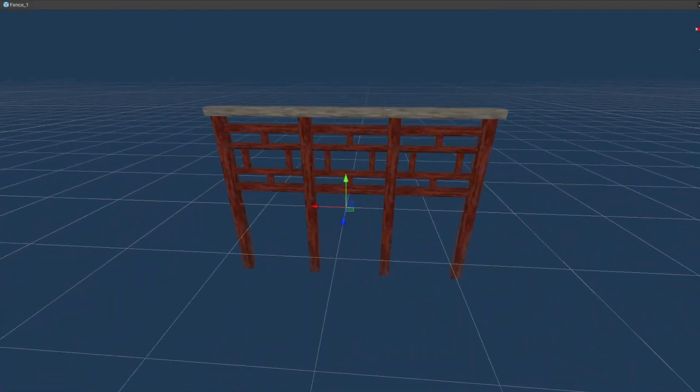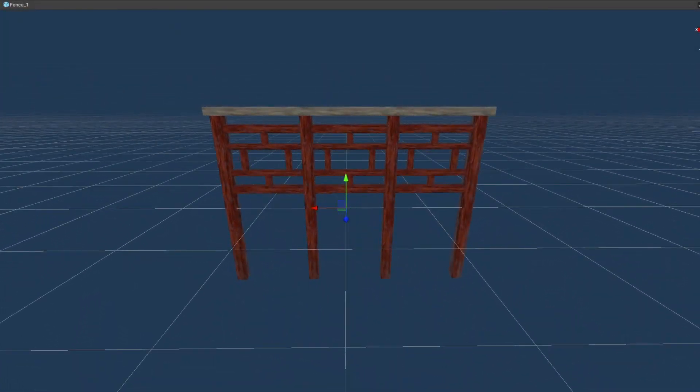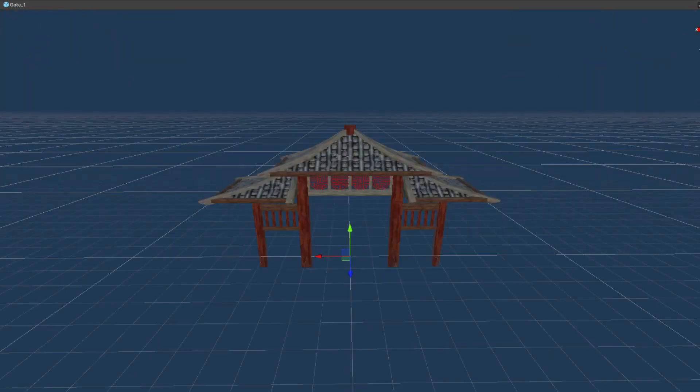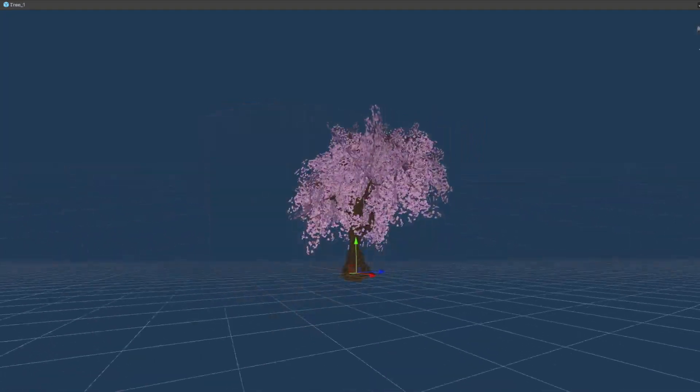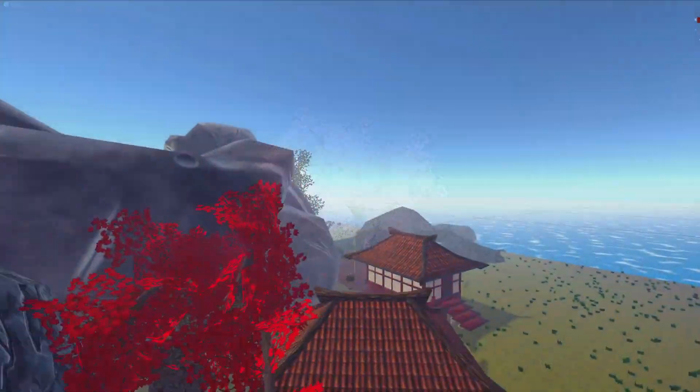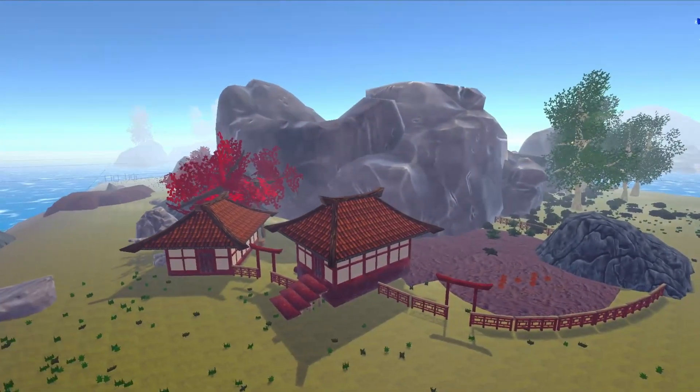The biggest improvements come through visual upgrades in our scene. With fresh new textures, we got a more detailed scene and new objects like barrels, treasures and trees are arranged in an island full of places to explore. Look how beautiful it is.